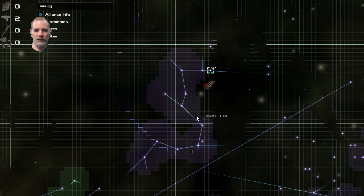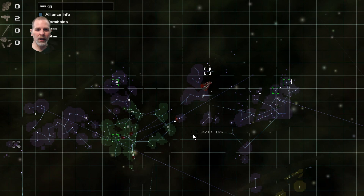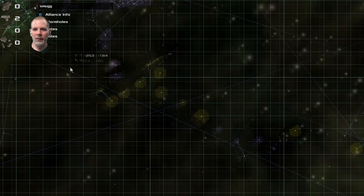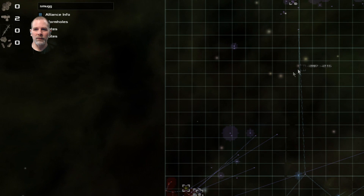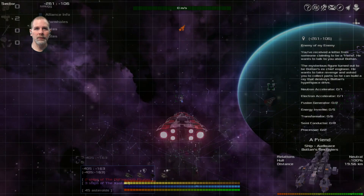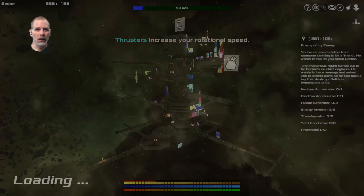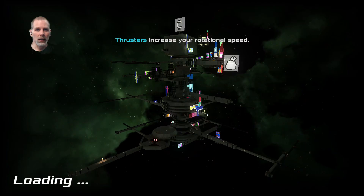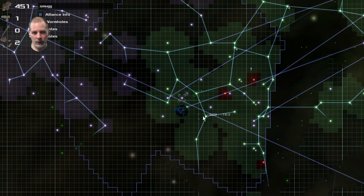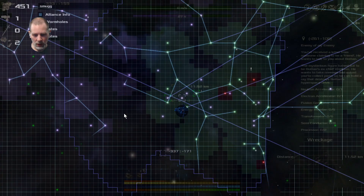That smuggler was way over there on the other side of the galaxy. Change of plans - I've got Lady back at home and we're just going to check out all these yellow things to find a smuggler closer to home. If I'm going to do that I might as well map out what's kind of my temporary home here with my allies. Lady can go around to a bunch of these and we'll see what we can do to get all of those mapped out.